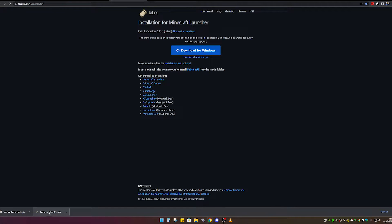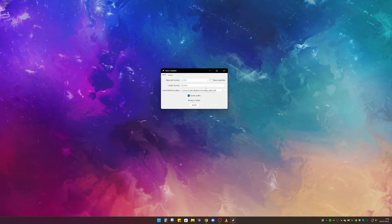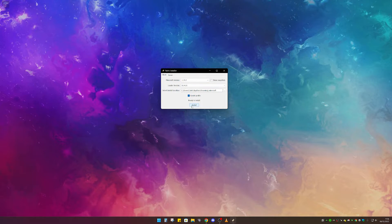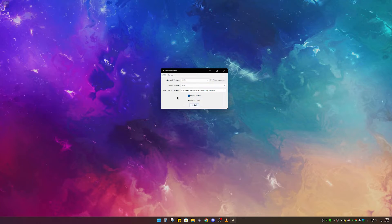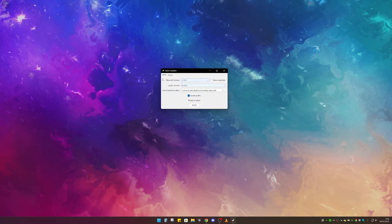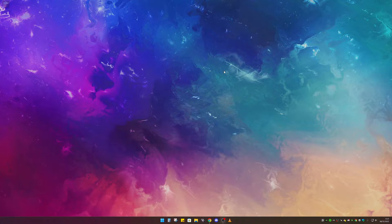Once Fabric is downloaded, load up that file — they should be in your downloads folder. The first thing to do is install Fabric: click on the Fabric file and you'll get a menu. Just click the Install button and it should install fine and be working. I'm not going to install it here because I've already got it installed, so I'll close that down.